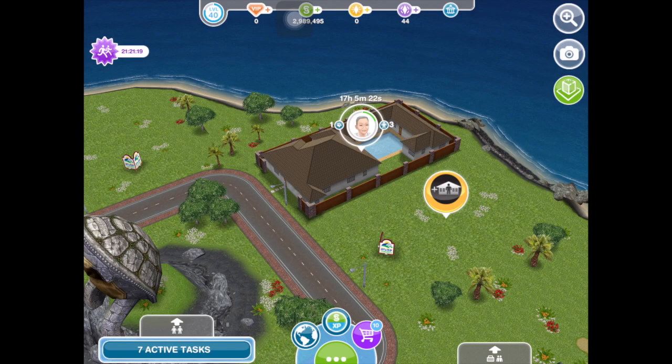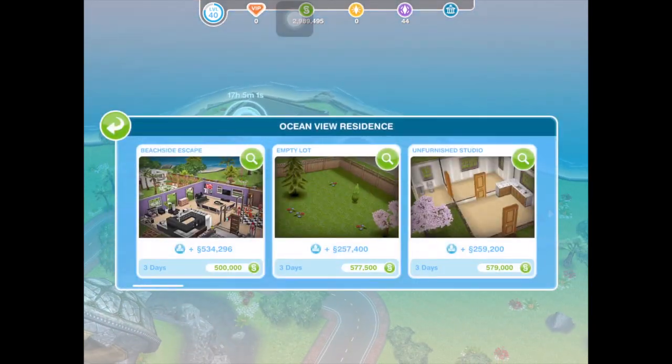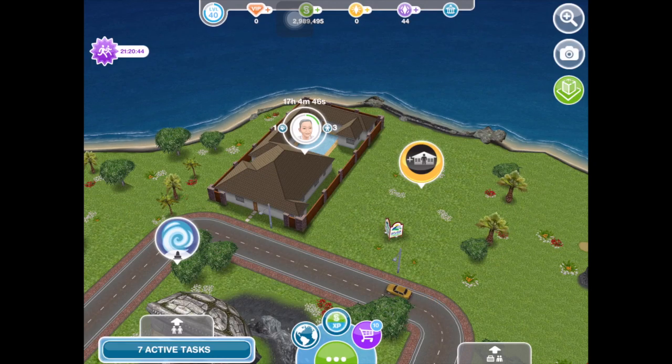I'm sorry, there are dogs barking in the background because my neighbors have annoying dogs as usual - hope it doesn't bother you too much. So the Beachhead Escape is on a premium lot, which is the only lot available to build it, and it now costs around 500,000 simoleons to build in my town because I've recently added a couple more buildings and houses.